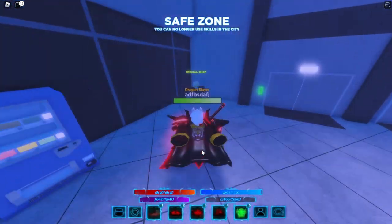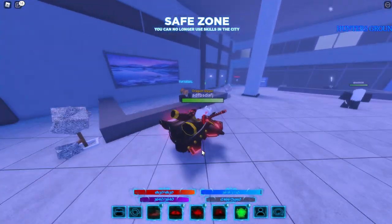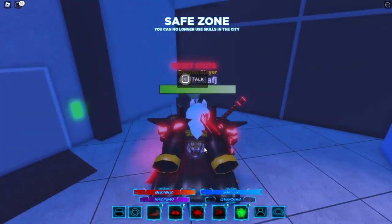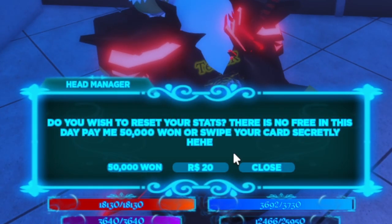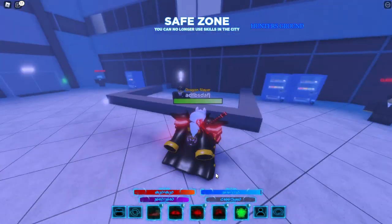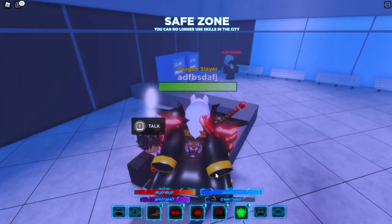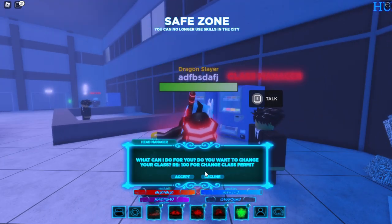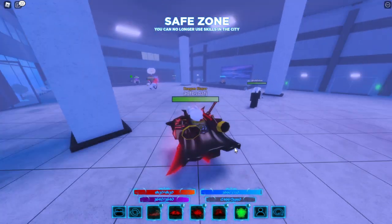This guy is a premium shop — you can buy for Robux. This is the tutorial person; he'll give you a little tutorial, just not the best, but it's better than nothing. This guy resets stats for 50k won or 20 Robux. This guy will give you a hunter job if you switch to miner, which I'll go over later.